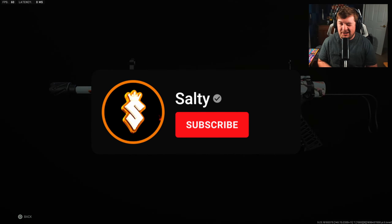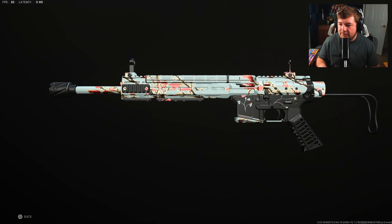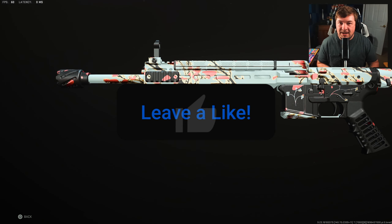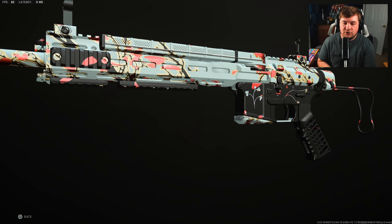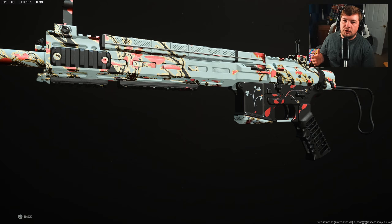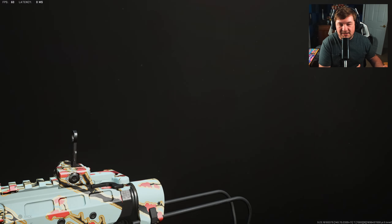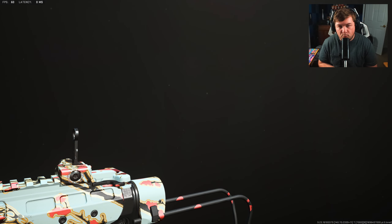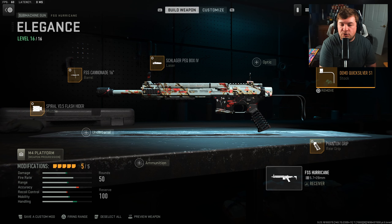Welcome back to the channel. In today's video we're going to be using the FSS Hurricane for the last time here in Modern Warfare 2. This is my final class for the weapon, and I think it's my personal best — suits really aggressive play but also focuses on damage range. This thing's not so much of a pea shooter; you can take pretty far fights, pretty easy recoil to control, super fast aim down sight speed. A pretty well-rounded choice.